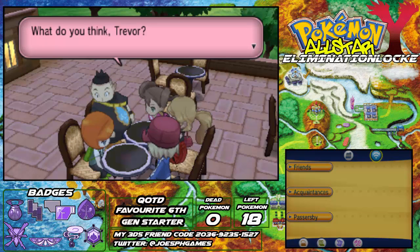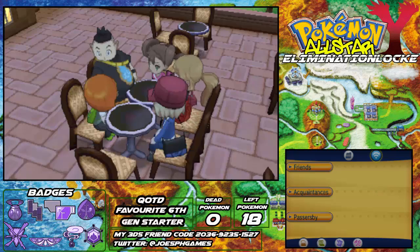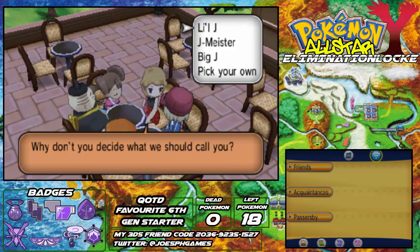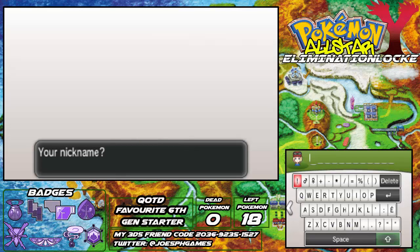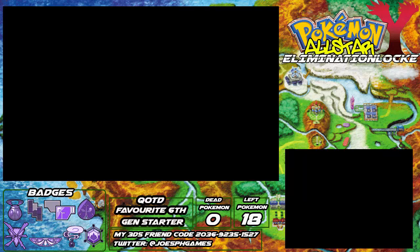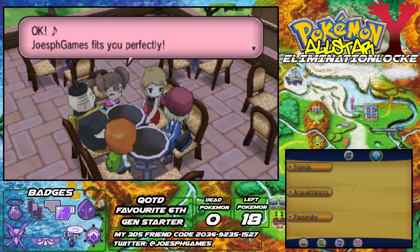What do you think, Trevor? So you want me to nickname a person I've just met? Shauna, you shouldn't put people on the spot like this. Well, how about something low-key — maybe something like Big Jay? You decide what you want us to call you. I'd prefer to have none of these names. You can call me... Joe's PH Games! You want us to call you Joe's PH Games? Yes, I want you to call us that. Joe's PH Games suits you perfectly!